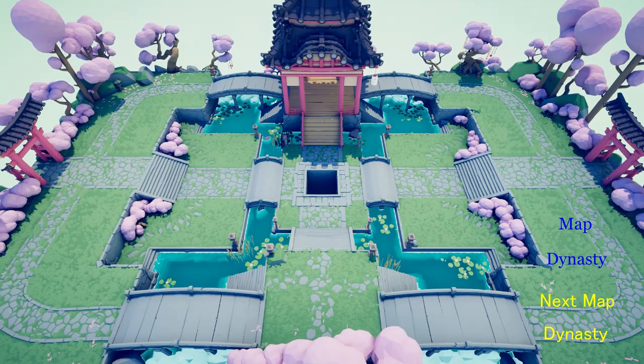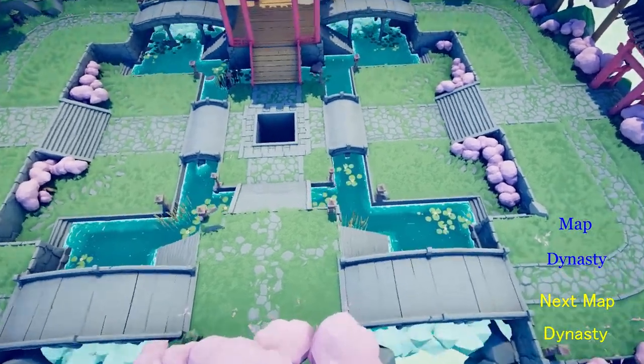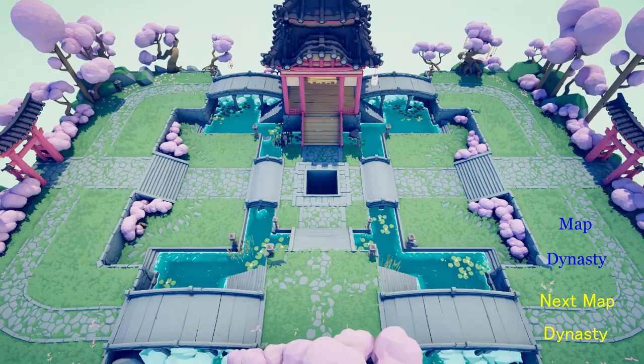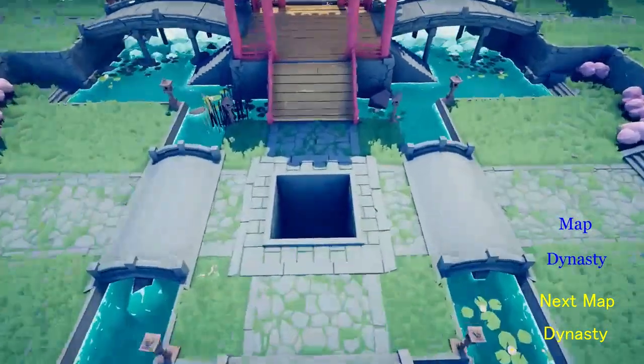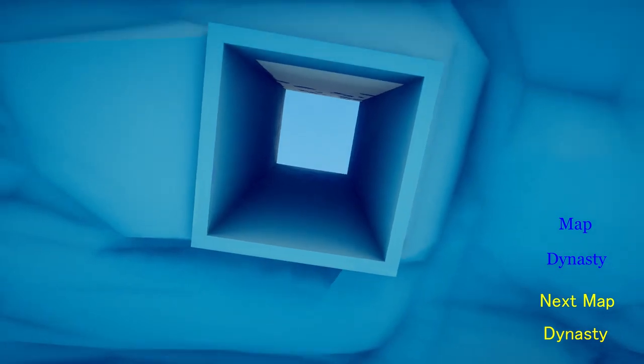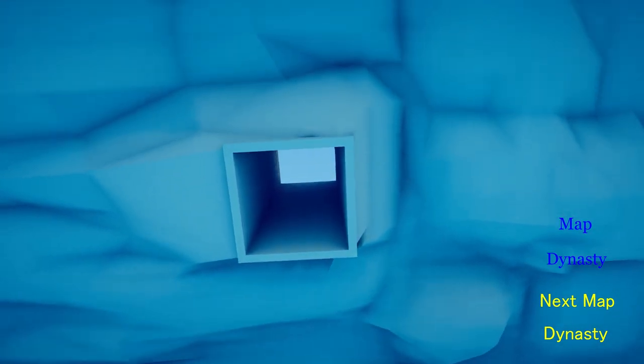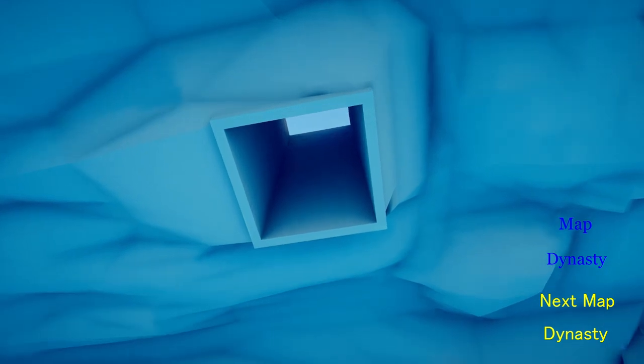This map has five different characters. So under this bridge right here there will be a buried leg and you should unlock the Taekwondo guy. Now let's go down this hole in the middle of the map, look up, and on one of these four sides there should be a sword stuck in the rock and you'll get the Samurai Giant if you look at it.